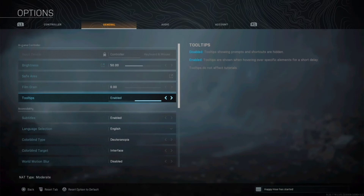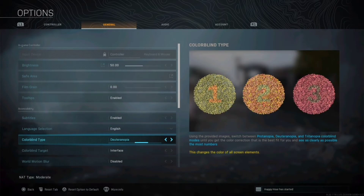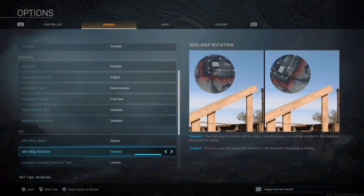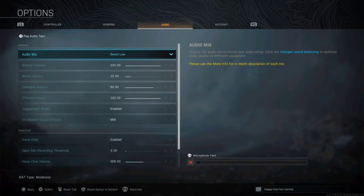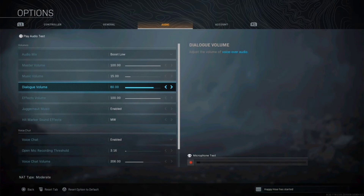I think this is just default. Turn this down all the way. Letteranopia makes the colors pop more. Disable. Disable. 100%. Square — I like it with the rotation. Letters are better for me. I use boost low. Lower this so it's not overtaking and distracting. Lower this too because it's important, but I don't want it to distract.